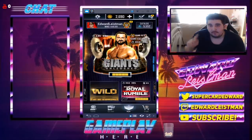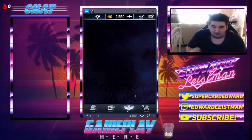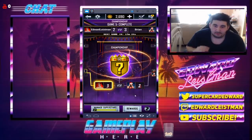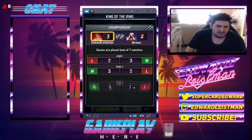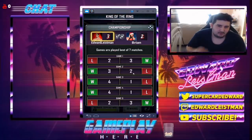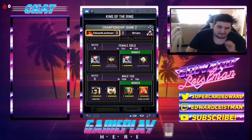I want to talk about the brand new draft board pattern that will be coming out to WWE Supercard real soon. We also have four King of the Ring rewards in this video, and I'm working on number five. Me and Brian are going ham on each other right now — I'm currently up three to two in the finals. I just have a little advantage over him, but I took my moments off my Eve because I don't want to deal with that coin flip.